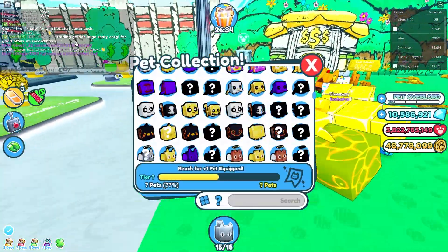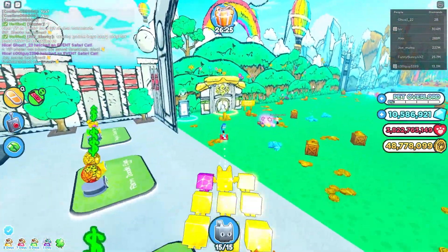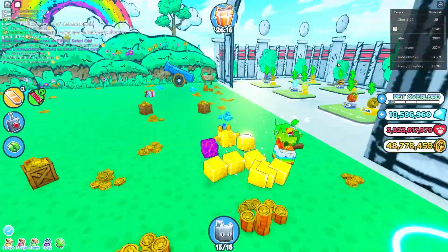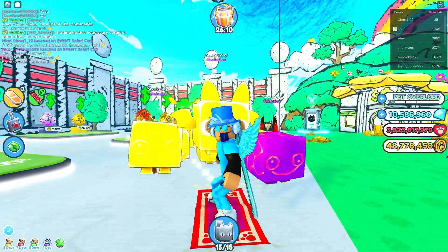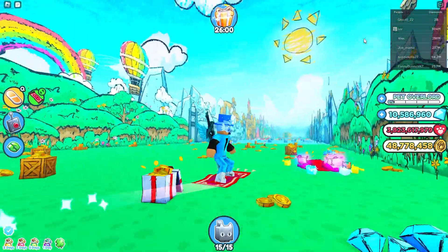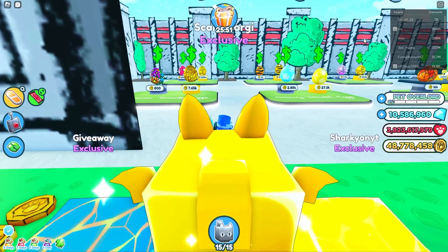I'm so confused about how people are getting the Safari Cat. I'm not sure if it was the scavenger hunt or a hype gift — let me know in the comments down below. Also guys, feel free to send me things in the mail. I just applied for being a Big Games partner — hopefully they accept. If they do, I will be signing pets in the mail. I'll put my username on screen and in the description, along with my profile link.